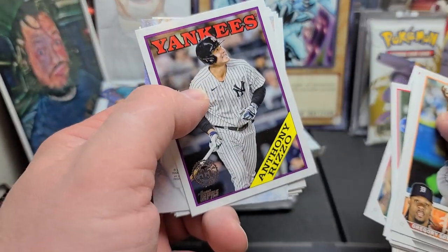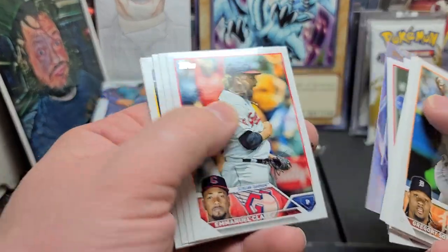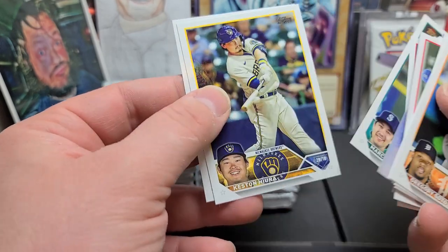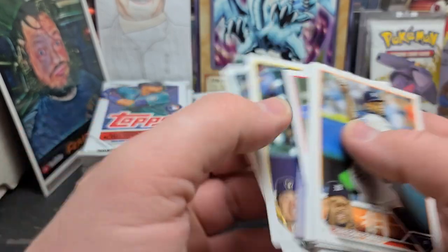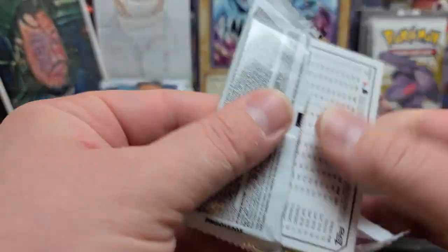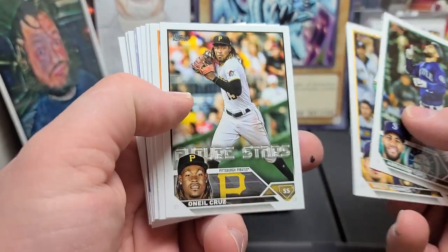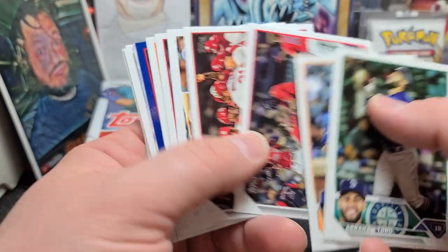There's one of the '88 Topps — Anthony Rizzo. That looks pretty cool. Mookie Betts is our Stars of the MLB. Emmanuel Cassay, Julio Arias — really good. Marco Gonzalez, Keston Hiura who got DFA'd during the season. I'm not sure if he got picked up by anybody or is just playing in the minors. I hear so much stuff, it's hard to keep track. Cruz Future Stars card. Pete Alonzo is going to be around for a minute.